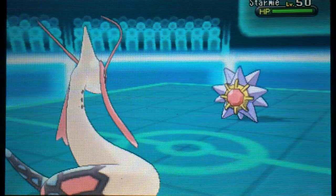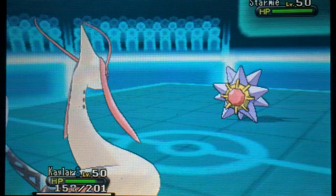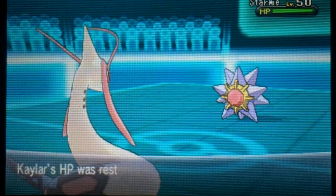Expecting him to switch out I go for Recover, and he actually brings in Starmie — which has a few implications. Starmie is typically more offensive. We know it probably has a water-type move, but since he brought it in against a water type it's also very likely it carries Thunderbolt. Melodic can take one Thunderbolt from full HP. Melodic doesn't have super effective moves against Starmie, but Dragon Pulse is a decently powerful neutral move. It's very uncommon for Melodic to carry Dragon Pulse, and Starmie is relatively frail, so this is a great time to reveal it — especially since his only other dragon-weak Pokemon, Tyrantrum, will probably be unable to one-hit KO Melodic.